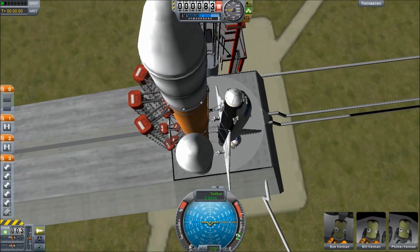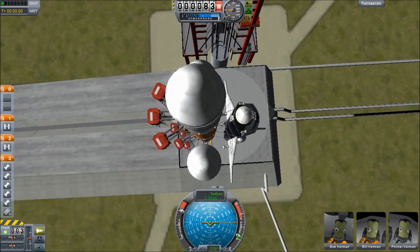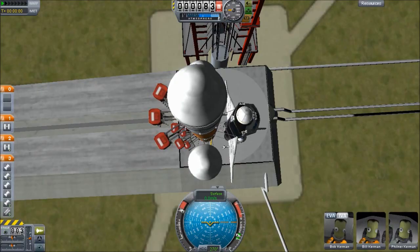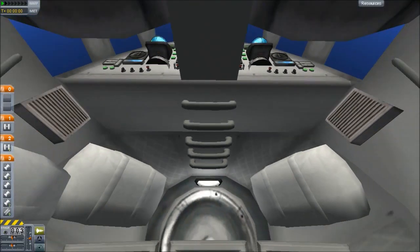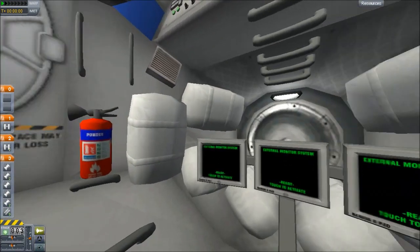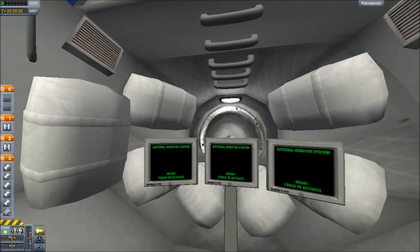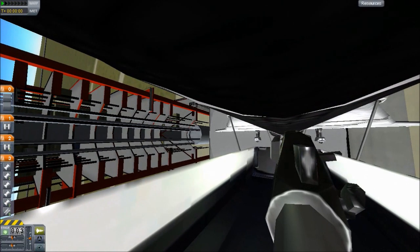And here we are again on the pad. One thing you may or may not have noticed is that the IVA views here in the corner look a little different. That is because I have a mod installed that allows me to look at the cockpit as if there's actually a cockpit. And if I click this left monitor — now we're looking at the shuttle from a downward view like this. Isn't that nifty? That is so cool.